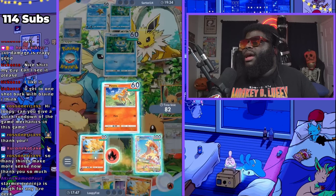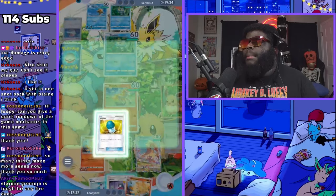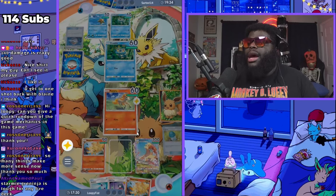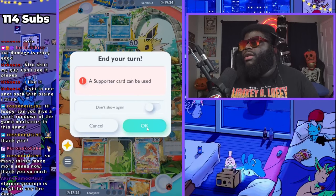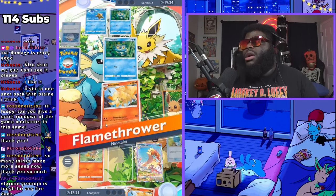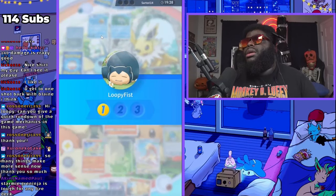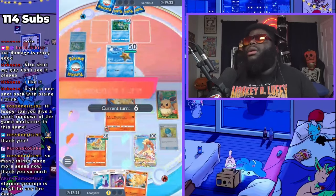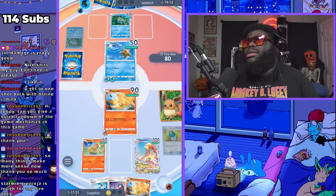The only thing I can do is kill Froakie. I'm going to use my X Speed, take Rapidash out, put Ninetales in, and kill Froakie — because the last thing I need is for him to start evolving a bunch of stuff. We might lose our Ninetales unfortunately, but there's not much I can do. Hopefully he doesn't have Starmie.